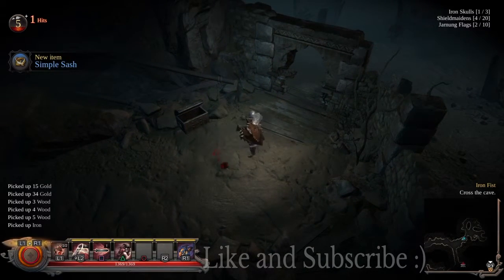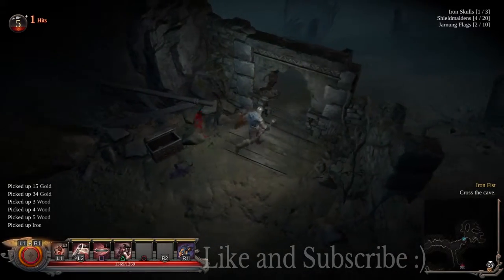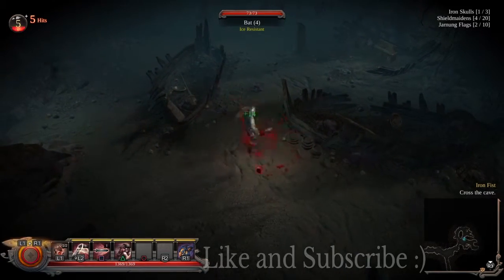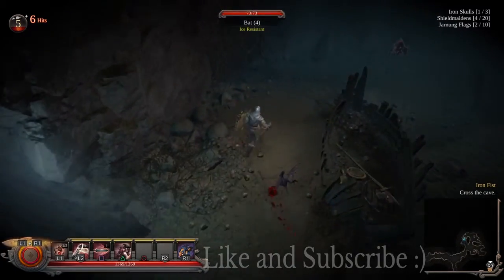When you enter here, prepare for a fight — there are some bats which are quite weak and easily killed. Then when you open the chest at the back of the room, that's when the easter egg appears, which is a reference to the Elder Scrolls Skyrim with the Draga enemies. I think it's quite clever and I'm glad I found it.